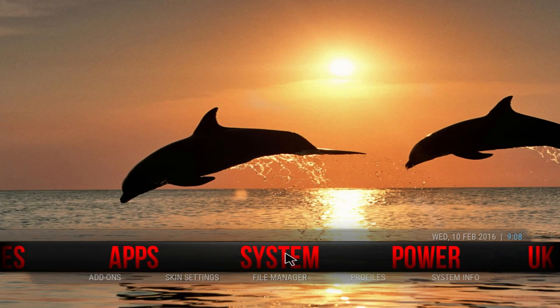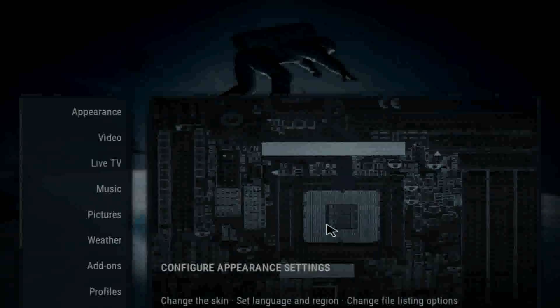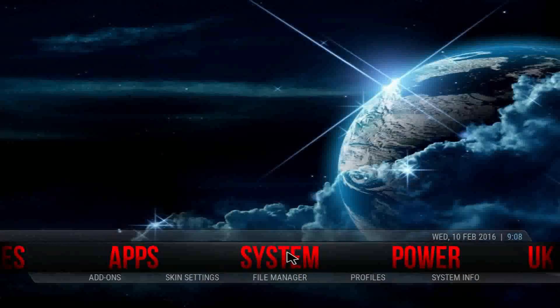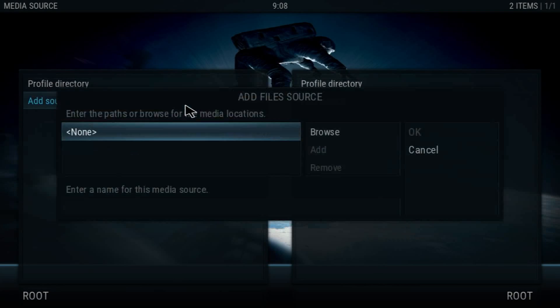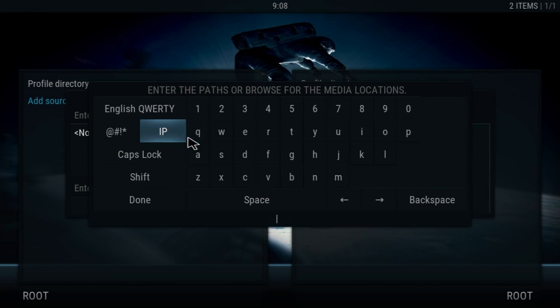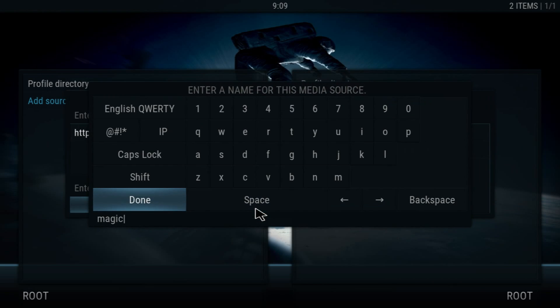Now let's get into the tutorial — I'm going to show you how to get it. Go into System, then File Manager. Once you're in File Manager, click Add Source. The URL will be down below in the description. If you're copying it letter for letter, make sure you don't misspell anything and there are no spaces at the front or back. Click Done and name it dot RS so it goes to the top of the list.